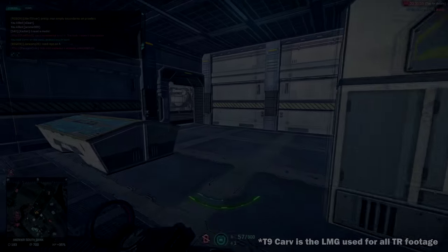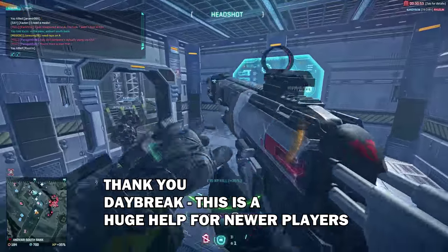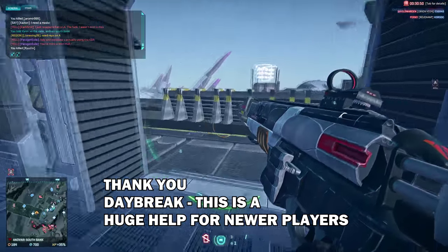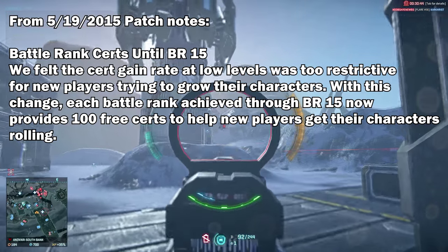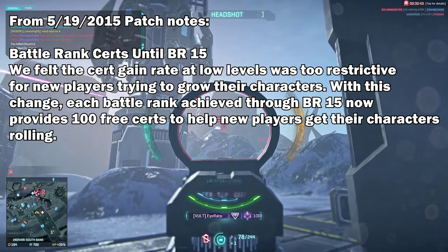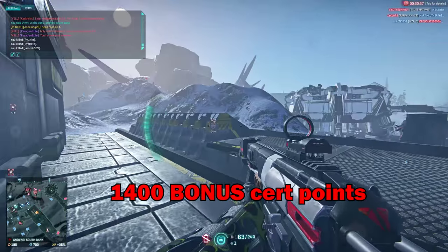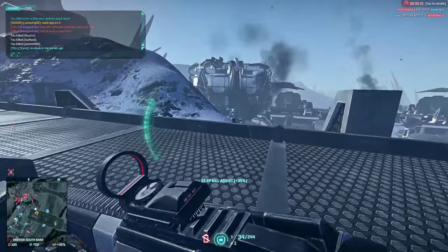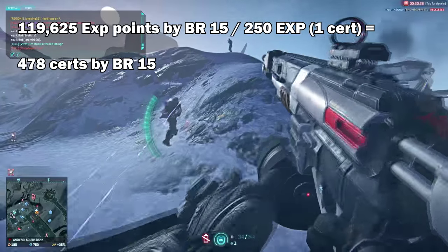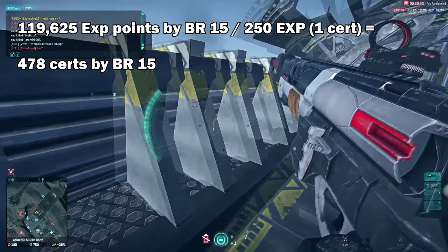Our bonus checks have finally arrived — sort of a little joke for all my NC players out there. On 5-19-2015, Daybreak announced in their newest patch that new characters will receive 100 free certs per level if they are under BR-15. Starting at BR-1, this means you'll get a total of 1,400 certification points to spend, and the extra 1,400 is just a huge bonus on top of your regular cert income.